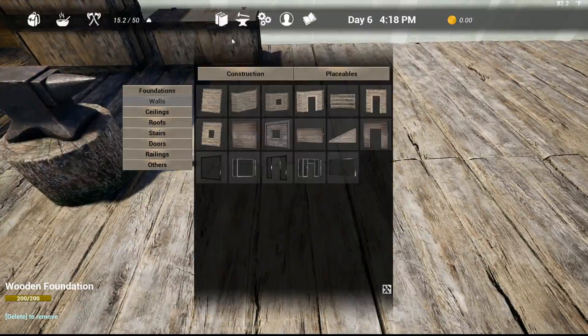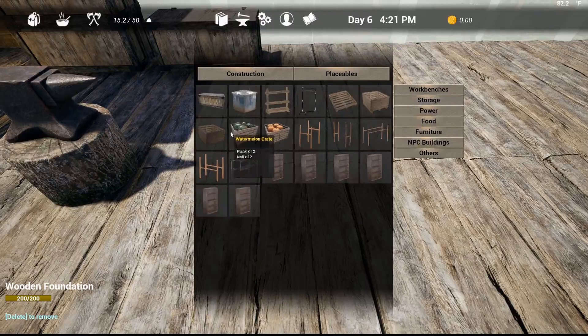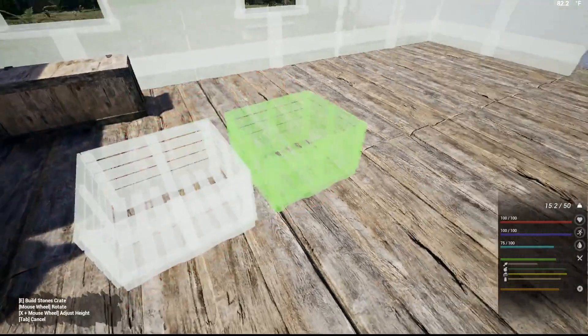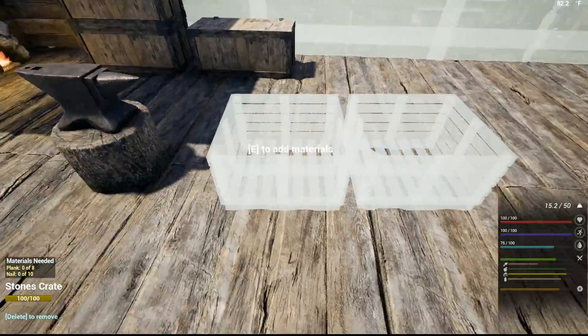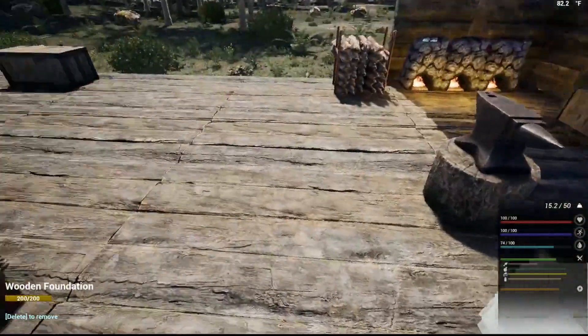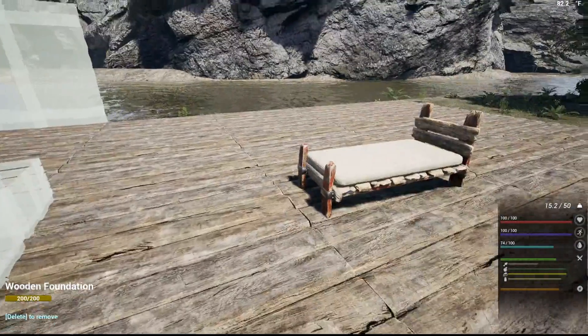Just real quick here — construction or placeables, storage. You don't want the vegetable crate — oh, they've got a coal crate now, wow, that'll be handy! There are crates for watermelons and pumpkins; they won't spoil if they're in these. But I want the stone crate — it takes eight planks and ten nails, which isn't bad. I'm gonna make two of them right now. That way instead of hauling these storage boxes around I can just take my crates and look and see how many stones are in there, keep them full. It just seems to help.